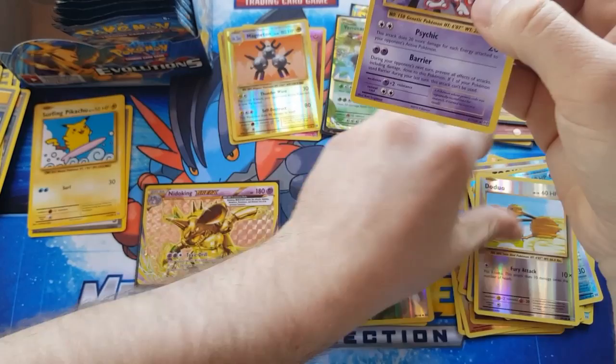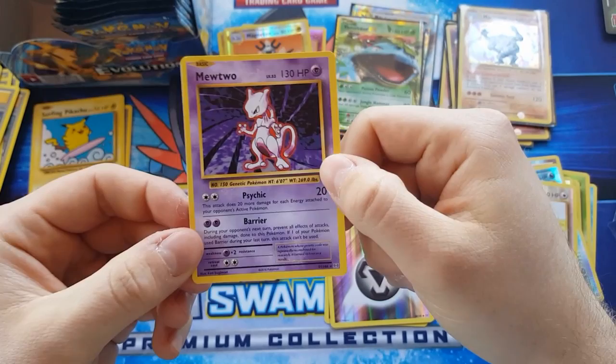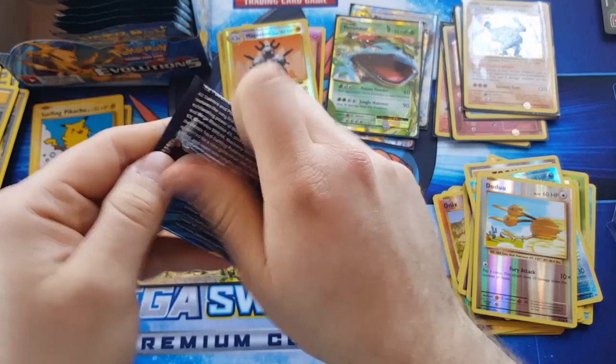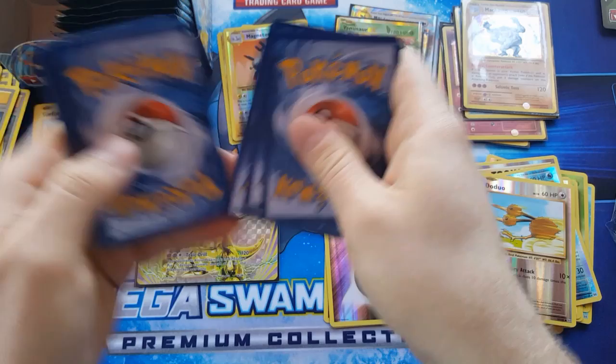The one thing I do like about the Japanese set is that Mewtwo comes in as a holo — in this set you only get a holo in the theme deck, and it's not the proper holo you see in the packets. Some of these secret rares — I would pass on those to get at least the Blastoise, Venusaur, and Alakazam along with their pre-evolved forms, but I guess this is the way it goes.